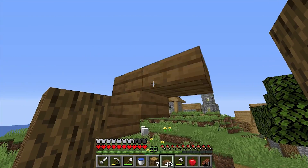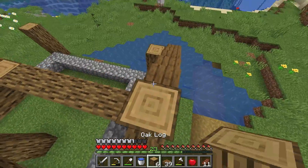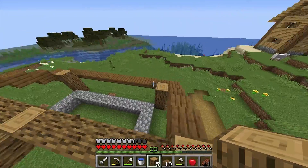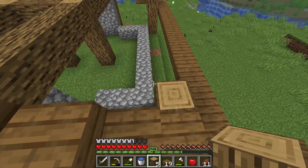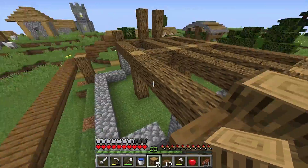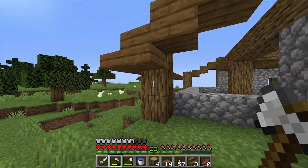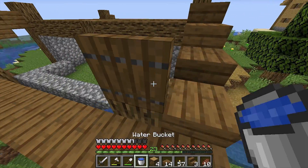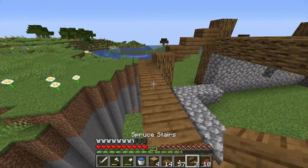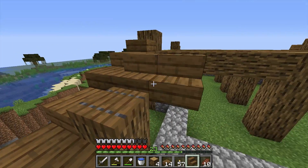I'm going to start with this roof — it'll be a little bit lower than the rest. I'll take my water and get up here. That looks nice! I'm not sure if I'm going to do this entirely out of spruce slabs, but that's the skeleton for now. I've done the same on the other side and put a spruce trapdoor on top so it looks a little better.